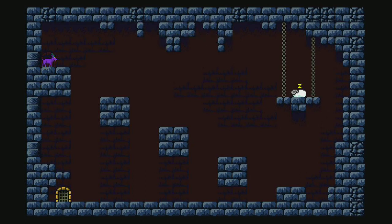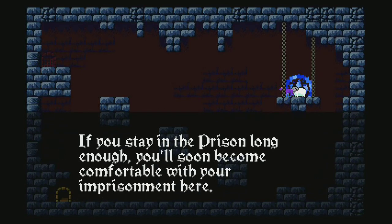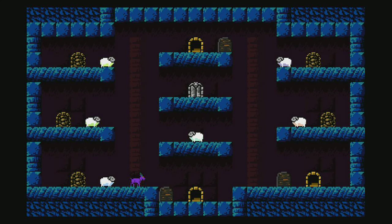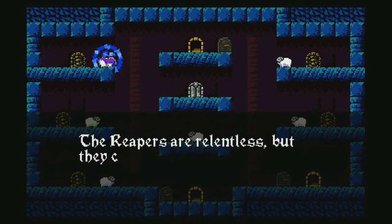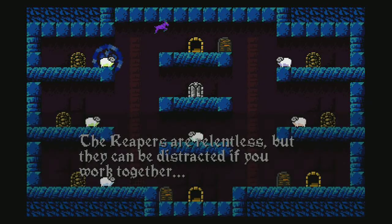Thank you Mr. Mouse. Look it's Mr. Sheep again. Hello Mr. Sheep, can I touch you? If you stay in the prison long enough you'll soon become comfortable with your imprisonment here. Oh no, I don't want to be comfortable with being imprisoned for witchcraft. I want to escape — that's our plan. I want to free you all Mr. Sheeps and Mr. Mouse and get out. The reapers are relentless, but they can be distracted if you work together. Yes they can — that's good advice.